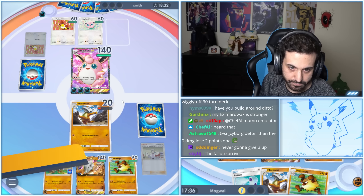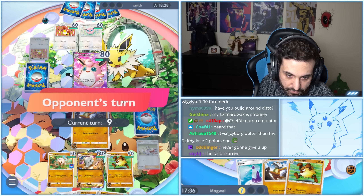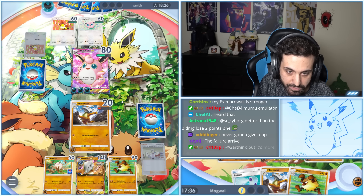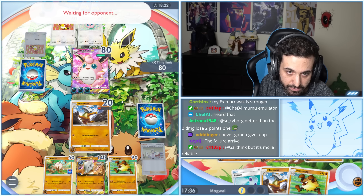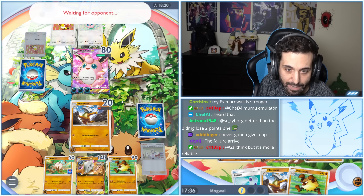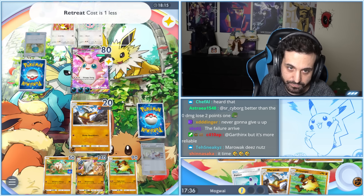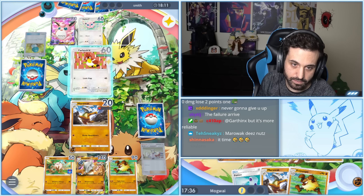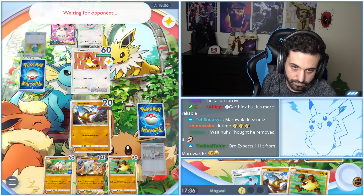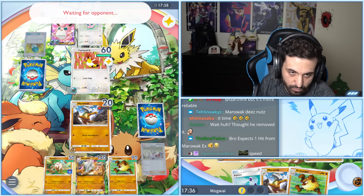I'm gonna get a hit here. I need that damage on Wigglytuff so one hit from Marowak EX can revenge it. They could retreat now but it would make them lose a lot of momentum — and I'm okay with sacrificing one Pokemon for that. Okay, they don't lose momentum. X Speed — Farfetch'd incoming. But I really wanted that damage on Wigglytuff.